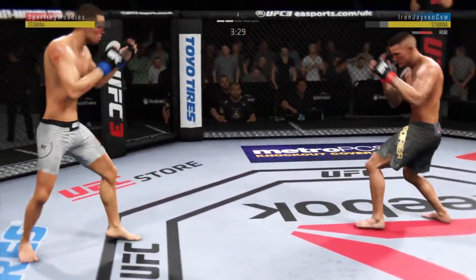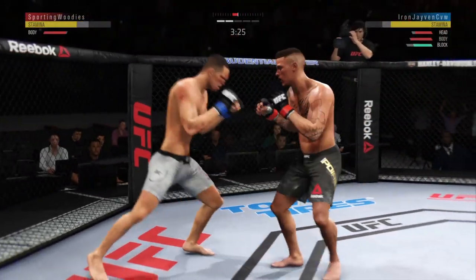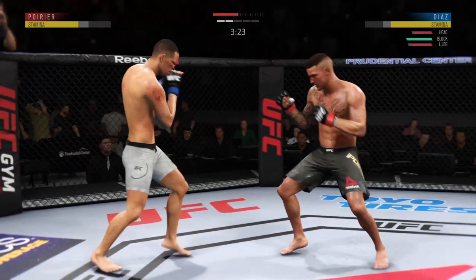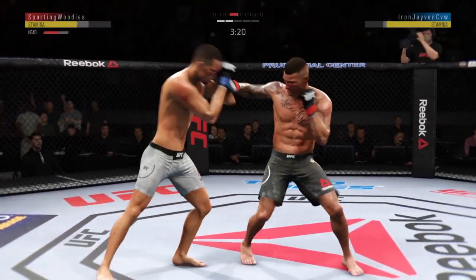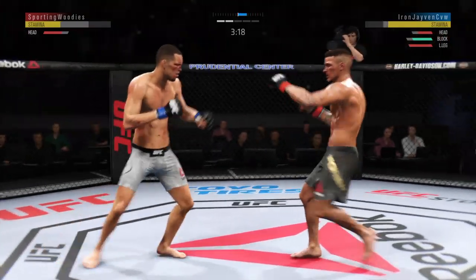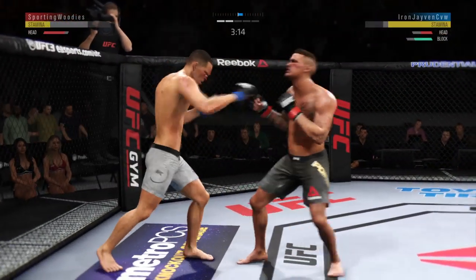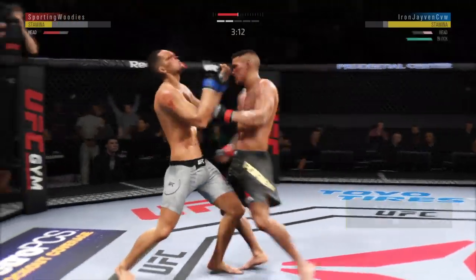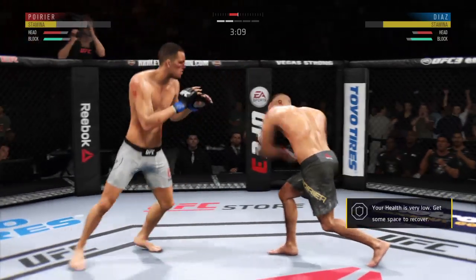Back up to his feet. Beautiful body shot. There's a nice inside leg kick. Hurt him with that uppercut. Nice leg kick. The kick lands to the head, but he moved right into it. Let's see if he can make the adjustments, try to circle out, and at the very least get that guard up. Not a good look for him here.